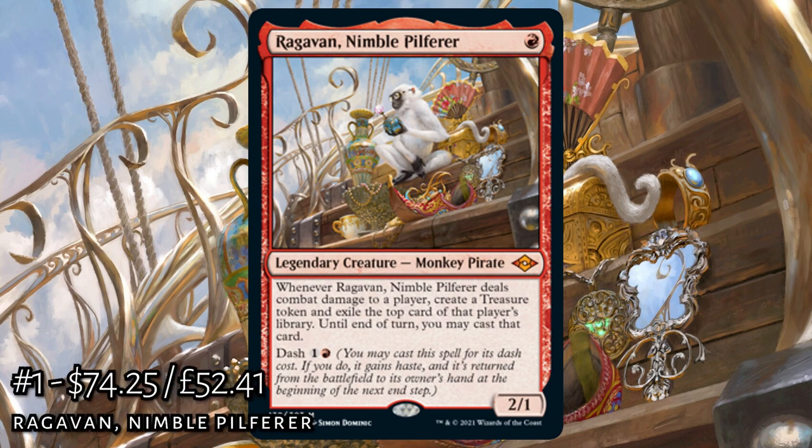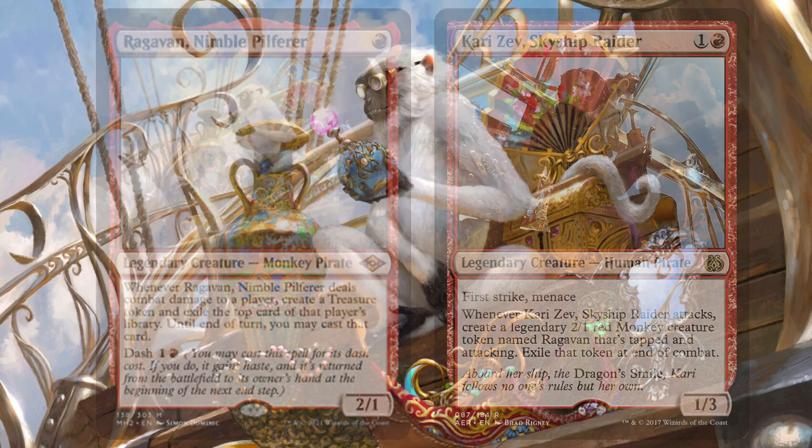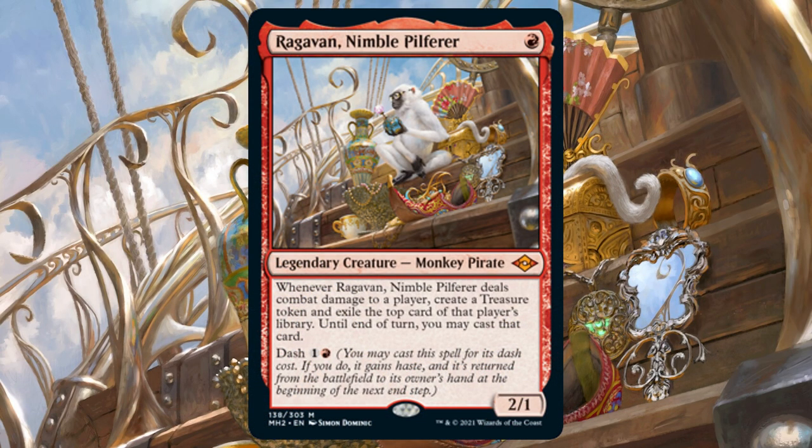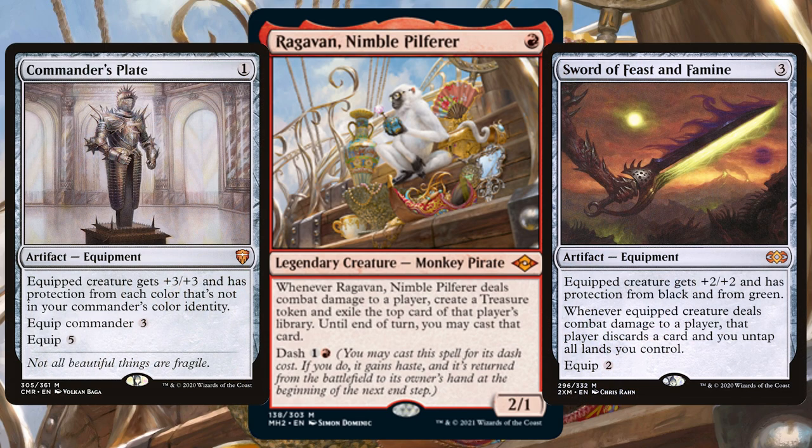For the most expensive card from Modern Horizons 2 we have Ragavan, Nimble Pilferer. Being a marmoset lover I'm instantly drawn to this monkey pirate. Ragavan is a 2/1 legendary creature that whenever it deals combat damage to a player, creates a treasure token and exiles the top card of that player's library — and until end of turn you may play that card. You also have the dash mechanic to cast it for one generic and one red, giving it haste and returning it to your hand at the next end step.